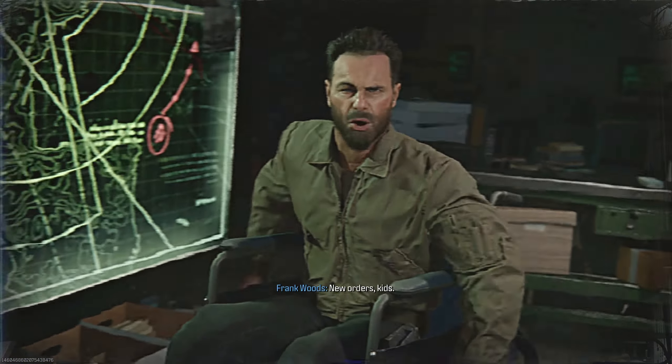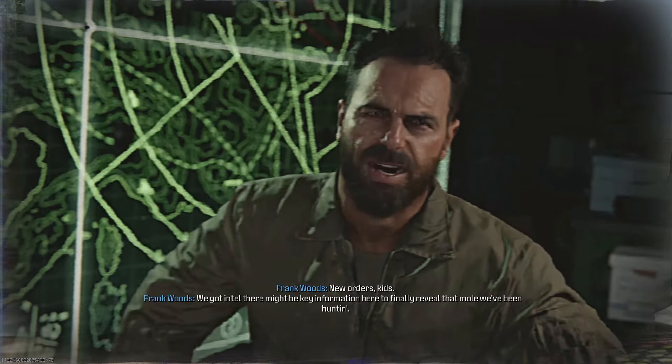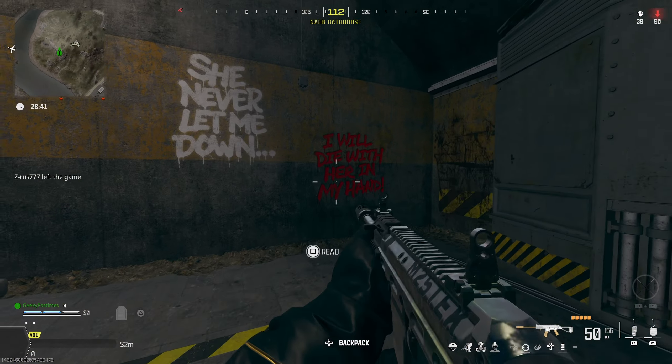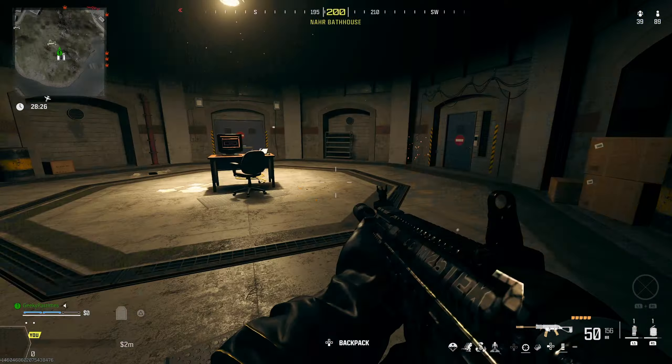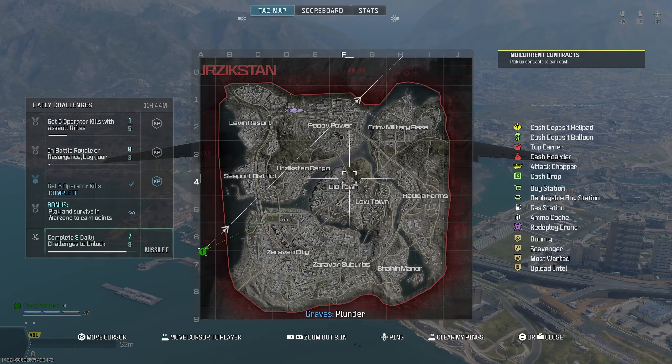There's been a huge new update in the Black Ops 6 teaser campaign within Warzone. You can now access Bunker 7, which has been sealed since the bunkers first started opening, and there's some secrets inside as well as new lore and the chance to unlock a new calling card. I'll explain how to do everything in this video.